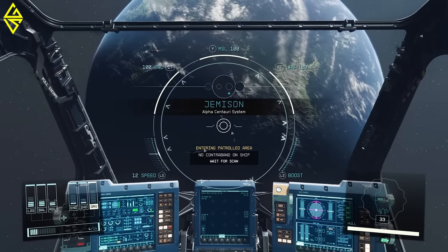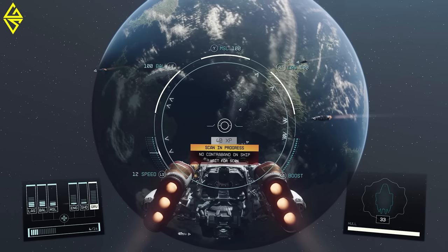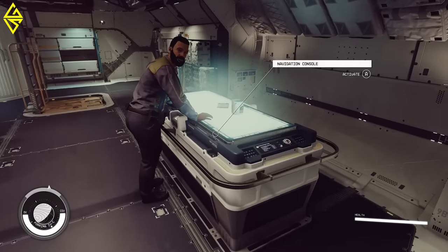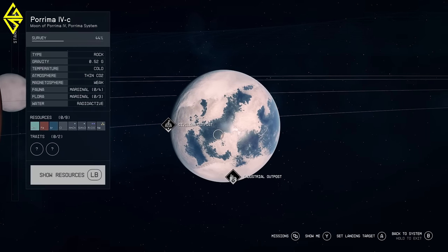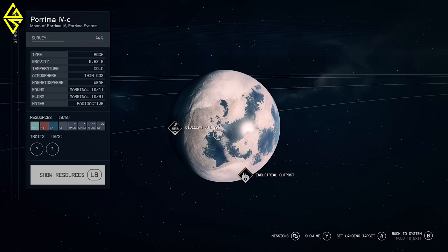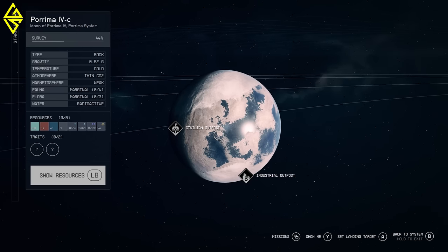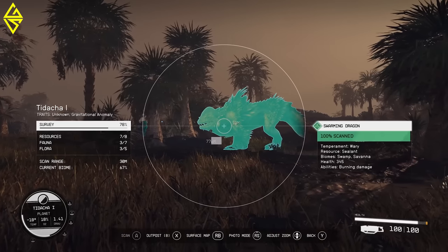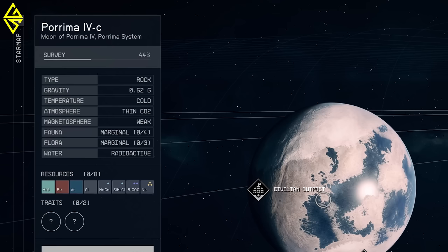That wraps up the segment from the Direct. Now let's dive deeper, dissecting and analyzing each detail. Starting off, we have the star map, which can be accessed through a panel in our spaceship or quite likely with a simple button press. Currently, we're located on the moon named Porima 4C, which orbits the planet Porima 4 within the Porima solar system. On the left side, we get all the relevant information about the planet — first and foremost, what percentage of it have we explored. By studying its flora and fauna, we can research up to 100% of a planet.